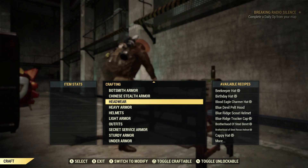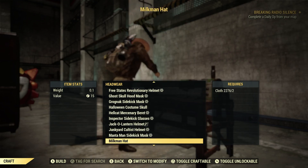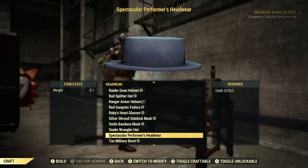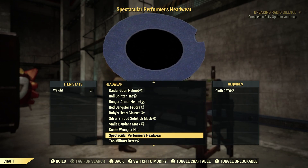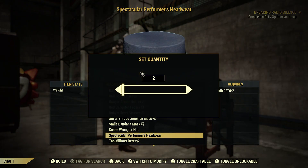Let's go to Headwear, down here to the S Section. Spectacular Performer's Headwear — 2 Cloth to craft this. That's pretty cool. There's a little bite mark out of it there. Let's go ahead and craft 2 of these.